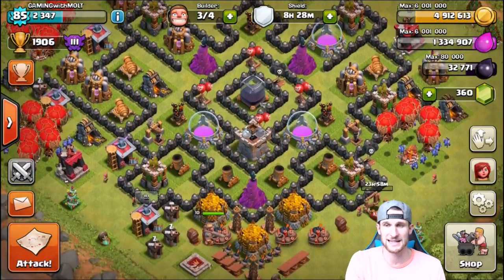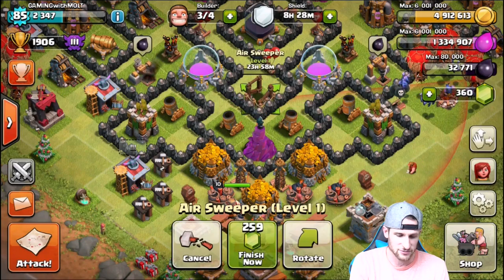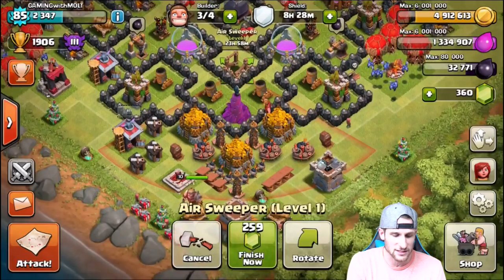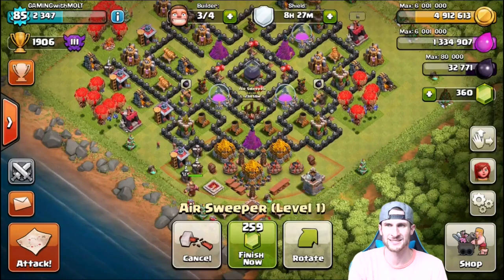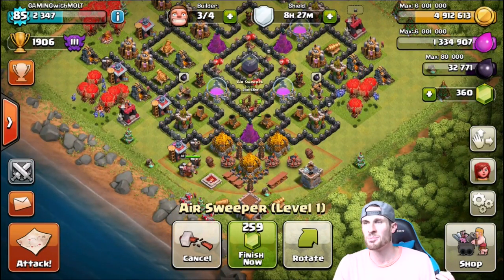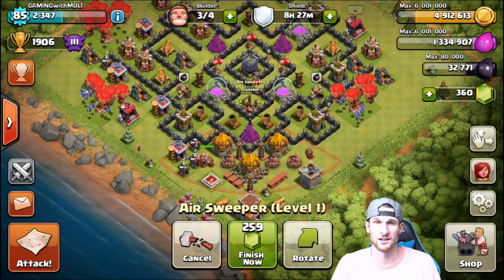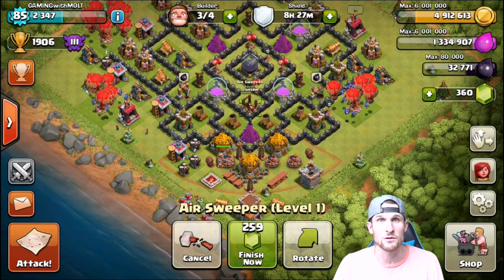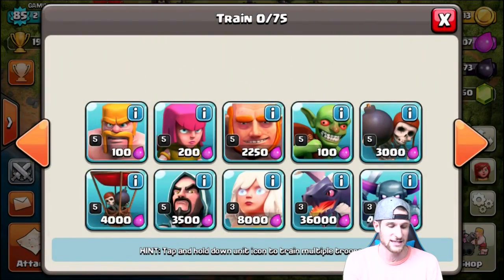Obviously you'd think I'd be stressed as someone who uses Loonion, right? So let's say the air sweeper is right here — oh nice, you can actually rotate it while you're looking at it. As you can see, the red outline would only cover that portion of the base — maybe 15 percent of buildings. It's not going to be the death of air attacks. What it's going to do is make people who just get lucky at air attacks really learn what they're doing and how to be effective.